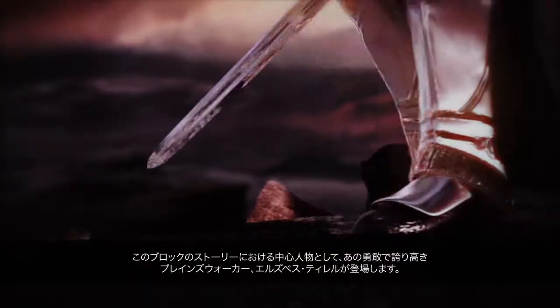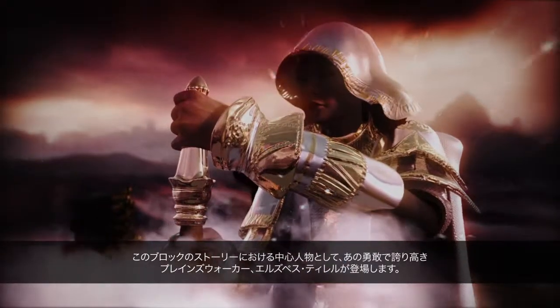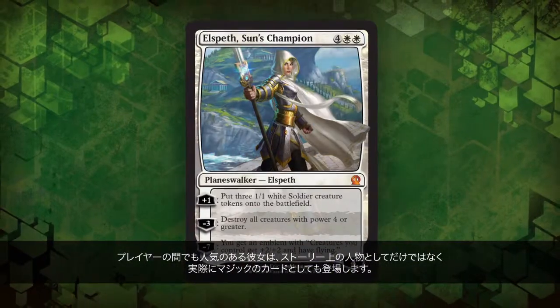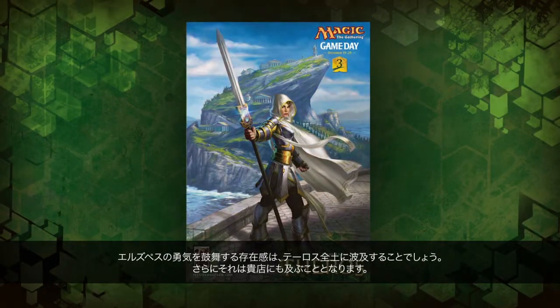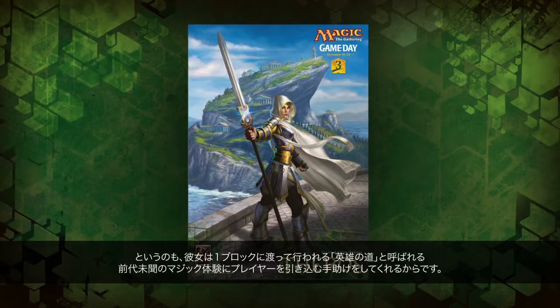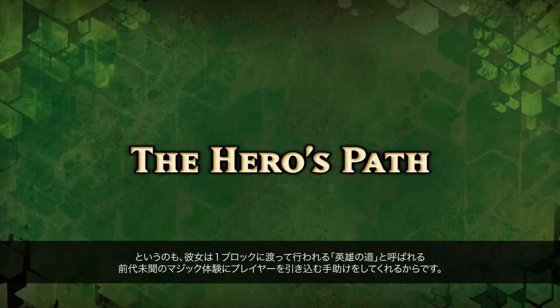At the center of the block's epic story is the noble and heroic planeswalker Elspeth Tyrell, a character who's popular with players both as a story character and as a Magic card. Elspeth's inspiring presence will be felt across Theros, as well as in your store. She'll help you recruit players to play in an unprecedented block-long entertainment experience known as the Hero's Path.